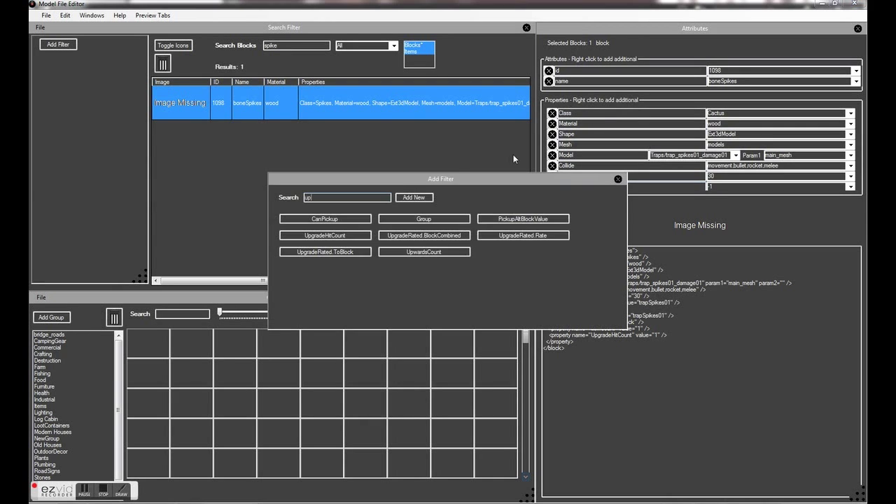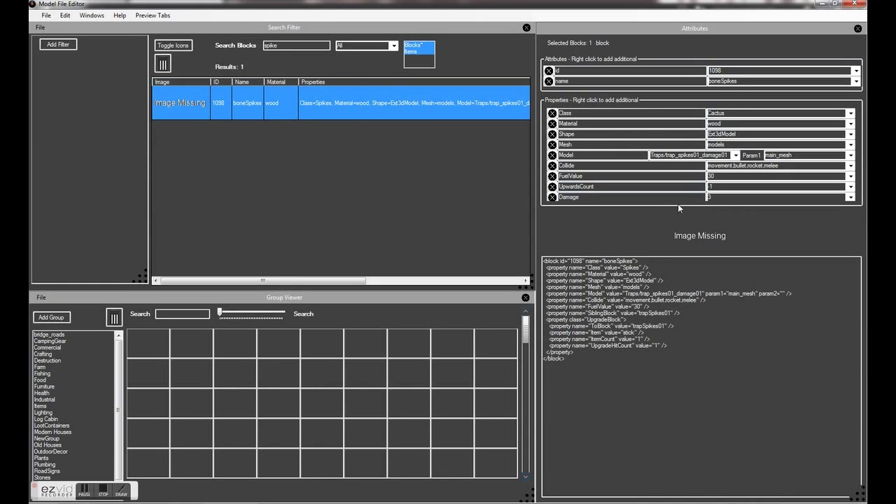So the next one we need is to add in some damage. Choose damage and set that to 25. Play around with that if you want.